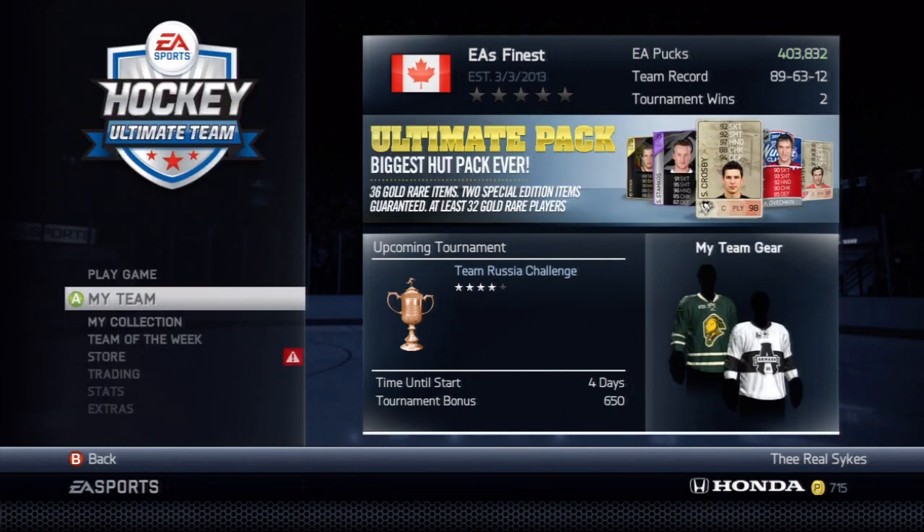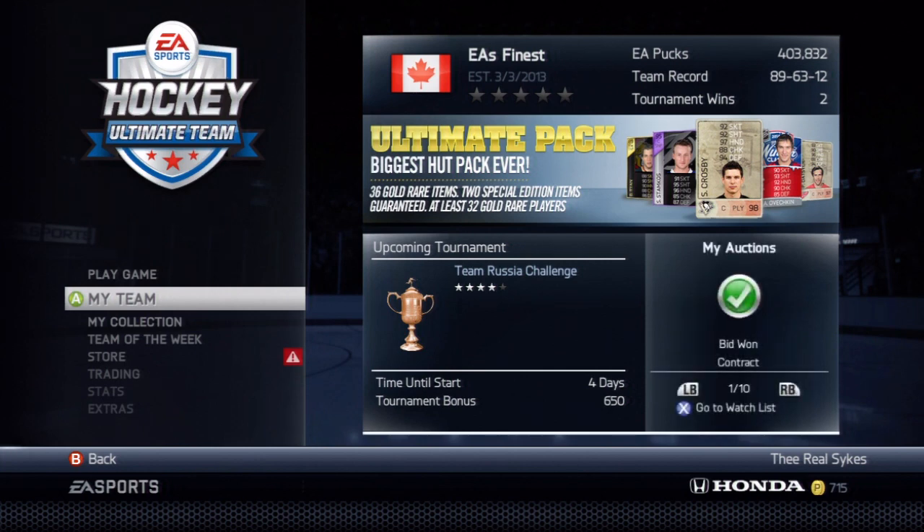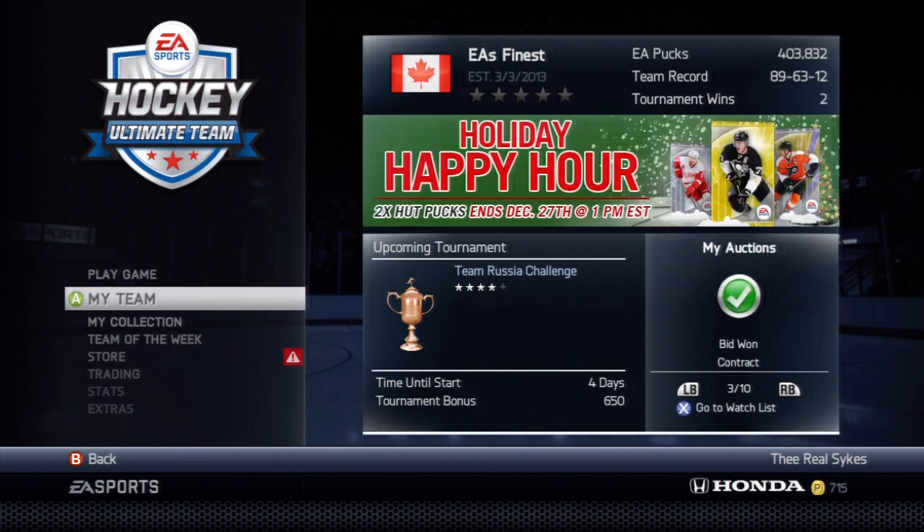If you get a player you can put 3 or 4 consumables on, you can make quite a bit. We made about 3,000 pucks by buying just two players and some training cards — we were at 400,000 pucks even before. With this method you can make anywhere from 3,000 to 5,000 pucks in roughly 10 minutes, and even more if you have a bunch of training cards in your inventory. It all depends on how well you can play the market, find players at a low price, and flip them.